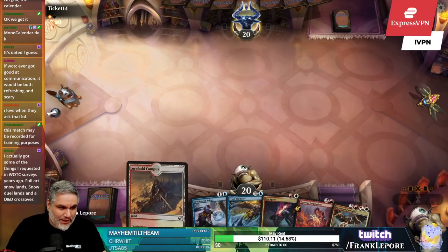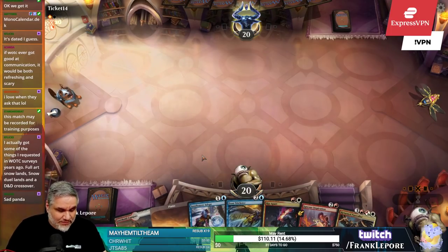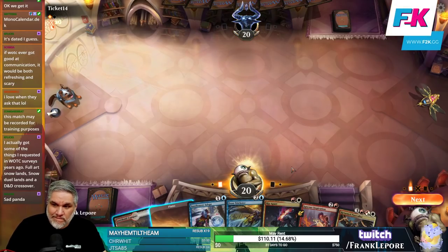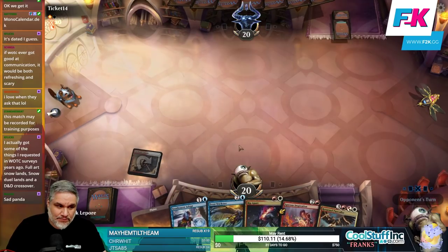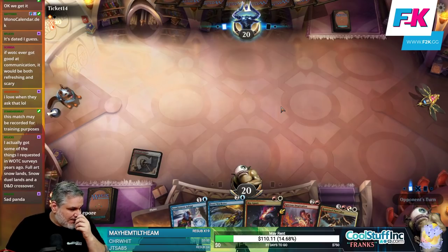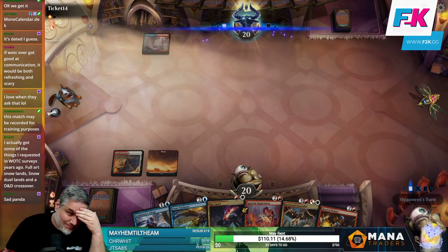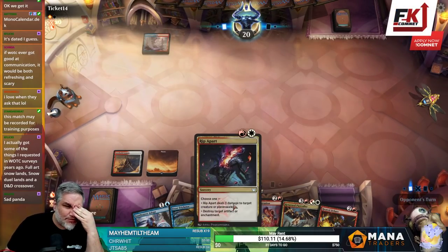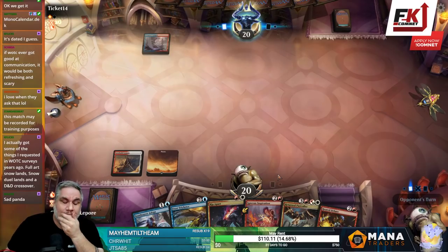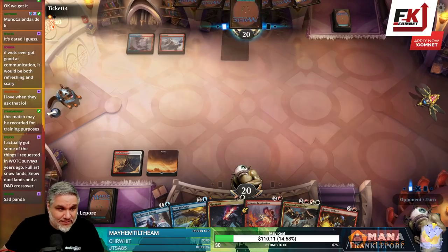At least we have two spells we can play with any land and then two more spells we can play with any blue land. This is a sorcery — interesting. Not as good as a braid in the sense that Braid is an instant.